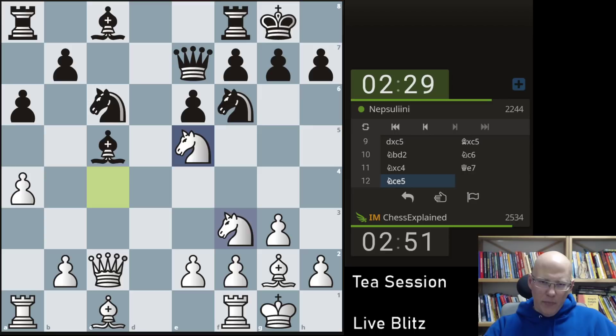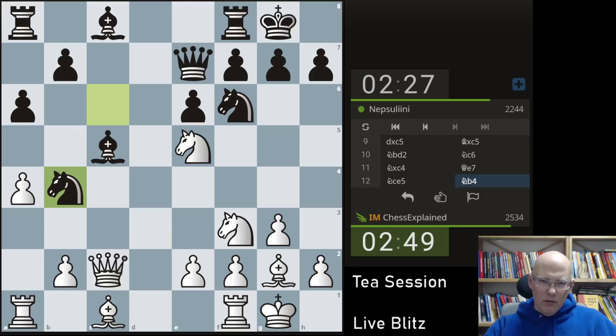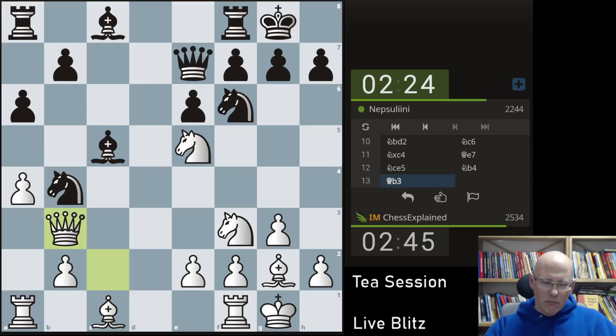I expect the capture. Bishop d7 is also a move. Bishop g5, though, looks a bit okay. The knight doesn't look great here — it's more of a liability, and my knight on e5 is extremely strong. Let's see how he decides to untangle.